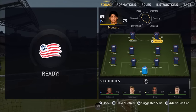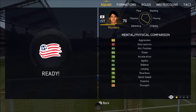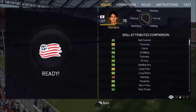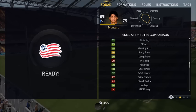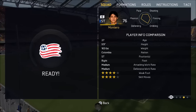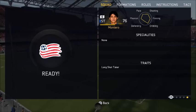Here are his in-game stats: 83 attacking position, 86 agility, 75 sprint speed, 59 strength, 85 ball control, 82 finishing, 83 curve, 79 dribbling, 82 shot power, 80 volleys. 4-star weak foot, 4-star skill moves, 27 years old, 5'9", 163 pounds, from Colombia, medium/medium work rates, no specialities, and his trait is long shot taker.